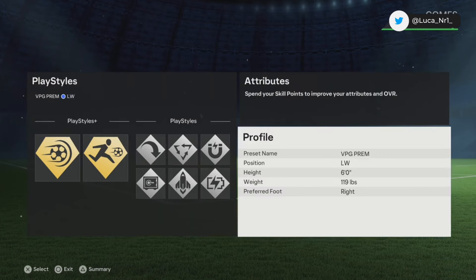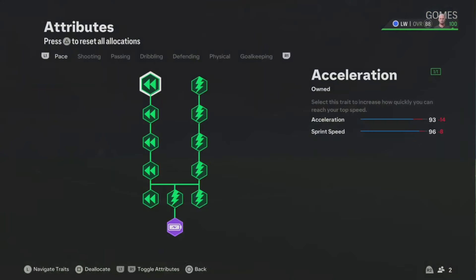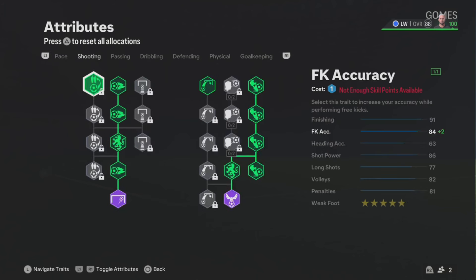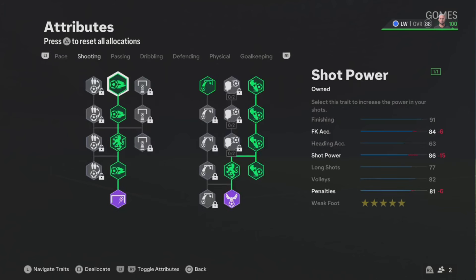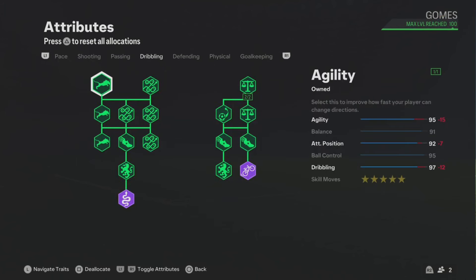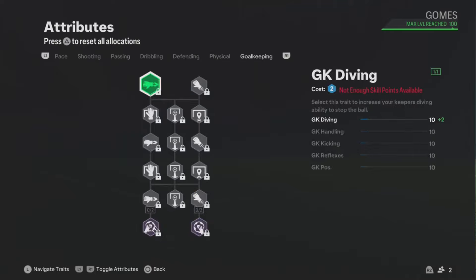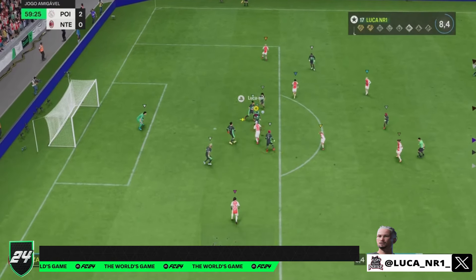He also has Relentless, Quick Step, and Press Proven, making this a more balanced build. Moving across into the player attributes: everything for pace gives a 96 sprint speed and 93 acceleration. Shot power is 86. Everything is set to dribbling, which gives him 97 dribbling with five-star skill moves. From physical, he's got nothing.